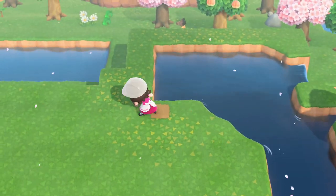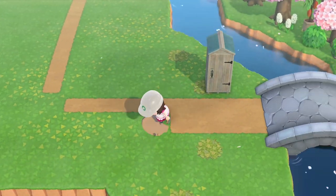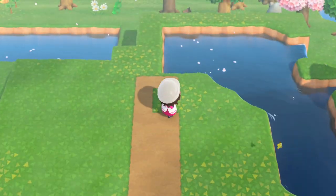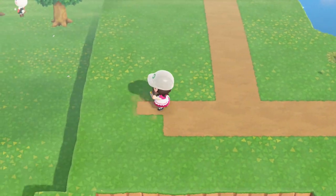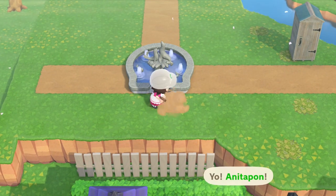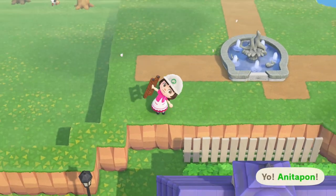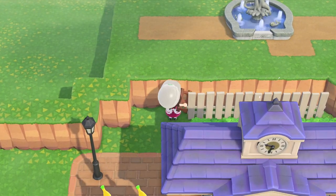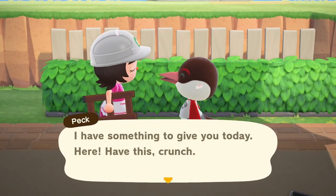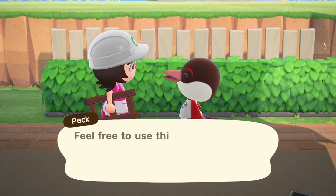Now we're just going to place the pathway down — it's going to be a bit of a crossroads junction kind of area. We're going to put the fountain down so I can work around it. But Peck decided he was going to yell at me from behind Resident Services — all for a kimono stand, which I decided was nice anyway because I can give that to my boyfriend for his Japanese-style island, so it wasn't too much of a waste of time talking to Peck.